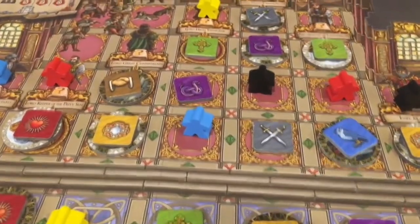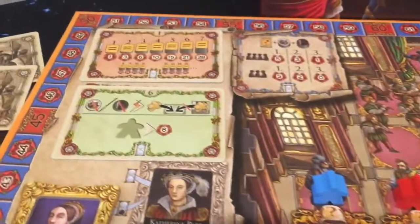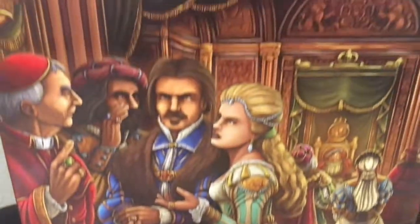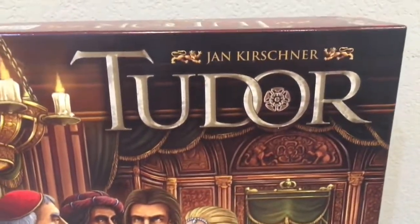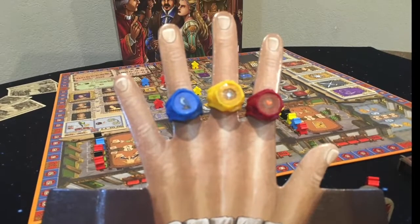All other players will address the winner as 'your majesty' until the next game. The game is quick and fun, where you need to plan precisely when to take office, because someone else can come from right underneath you and take it away. The rings are very cool to put on your player screen and change around — they're plastic with a sticker on the front, but they definitely get the job done.